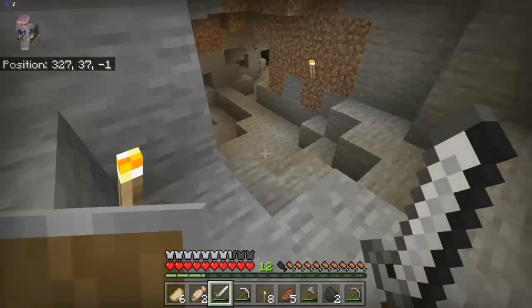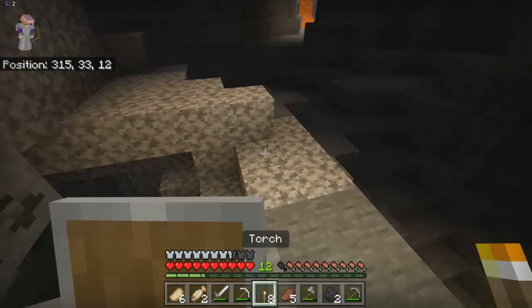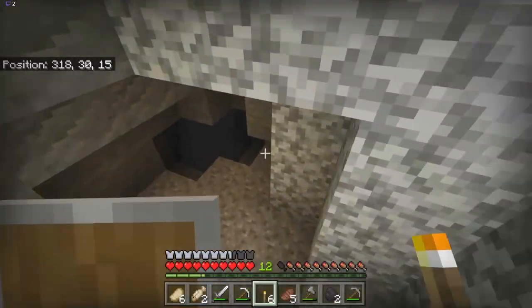So that's a left side torch, but you can obviously tell there's stuff down here that I haven't explored, because I usually place torches on the right side - that's how I navigate caves.